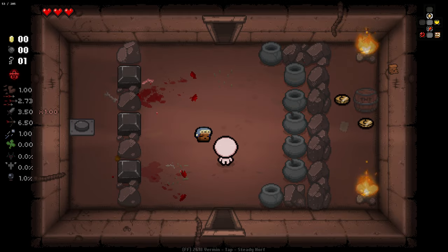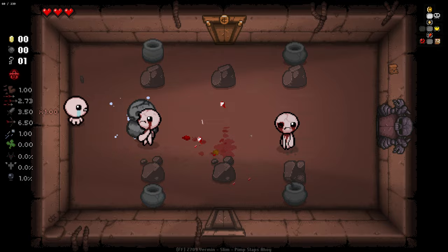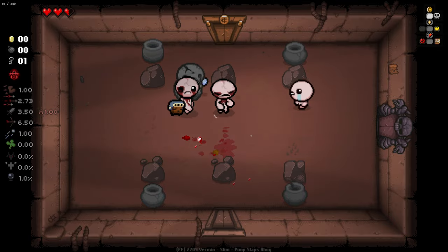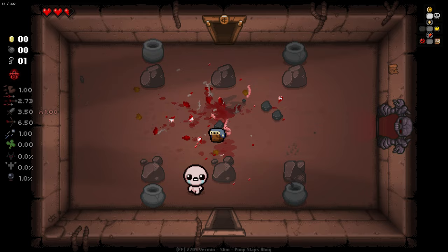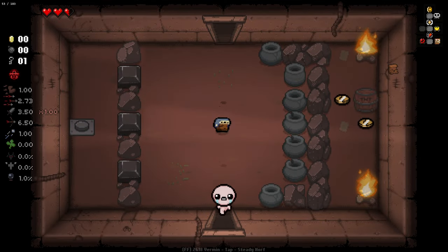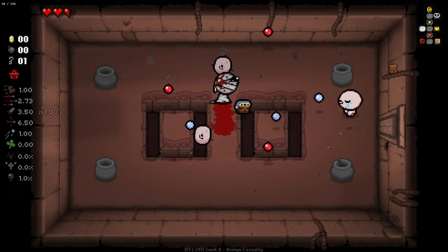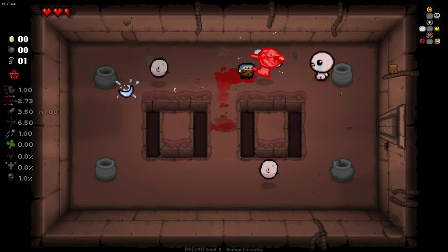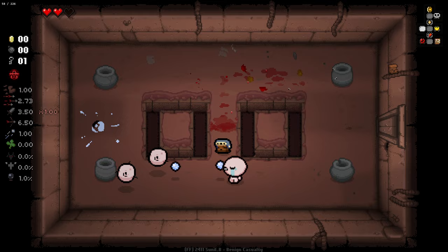The potential is like multiple upgrades per floor, and we could by the end of the run have quite a few max level Junkins on our side. Also, one interesting thing about Junkin is you can spawn junk by bombing items that haven't been purchased from the shop and Devil Deals, which is very, very strong because you can get multiple items in one go that way.